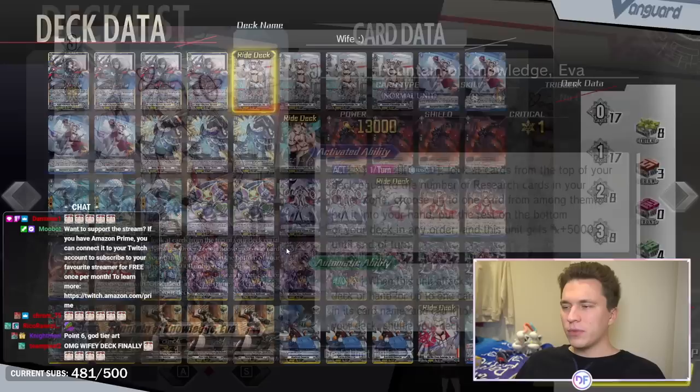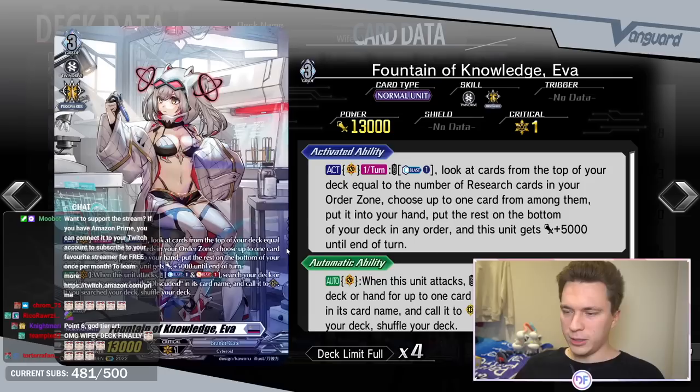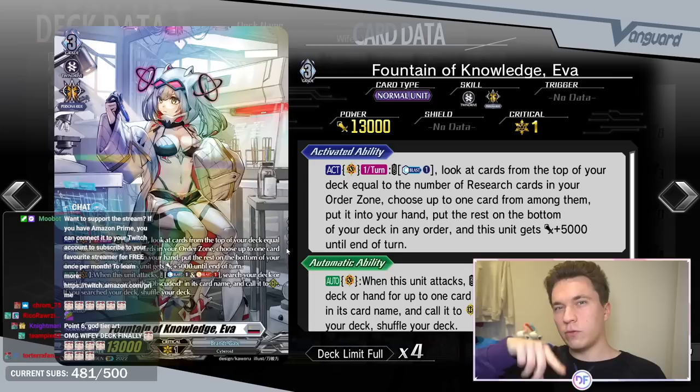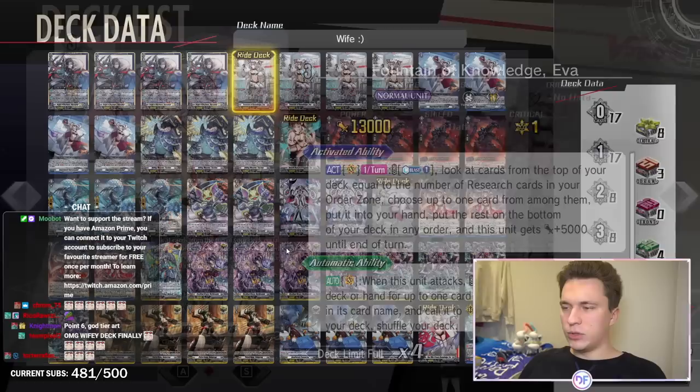Then finally the grade three of the deck itself, the main boss unit — Fountain of Knowledge Eva. I have four SPs because she is the girl. She says once per turn act: counterblast one, and you look at cards on top of your deck equal to the number of research cards in your order zone, choose up to one card from among them, put it to your hand, put the rest to the bottom in any order, and she gets plus 2k power until end of turn. So on turn three with three research cards in play, you look at top three and add one to hand — without revealing it, so your opponent doesn't know what it is. She becomes an 18k attacker, which is awkward to guard without front triggers. Her second effect: when she attacks, you can counterblast one soulblast one to search your deck or hand for a card with Obscudate in its card name and call it to rear. The cool thing is you can search deck first to confirm whether you have any, then call from hand if you want, so you always get to shuffle the deck to put triggers back up for the trigger checks. She's an amazing engine for the deck.